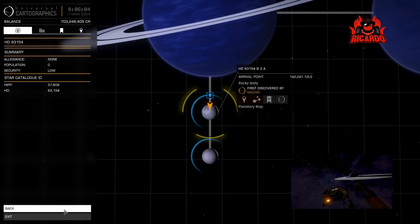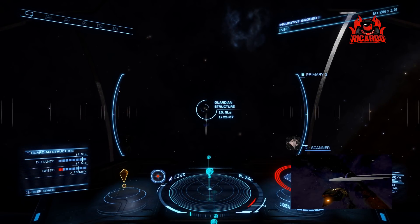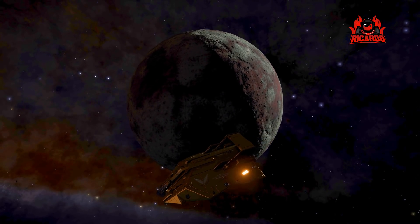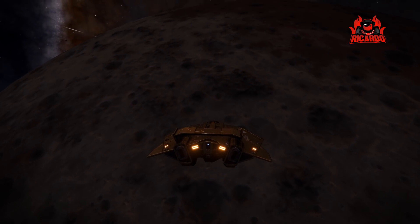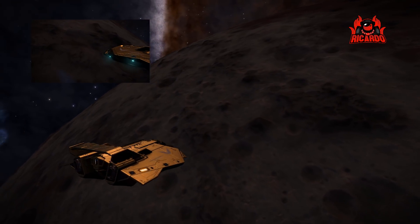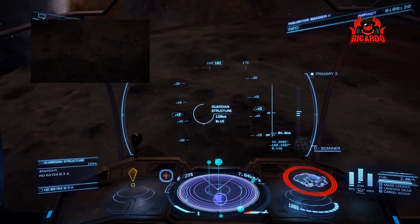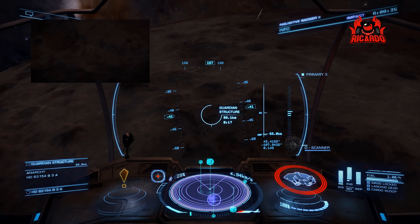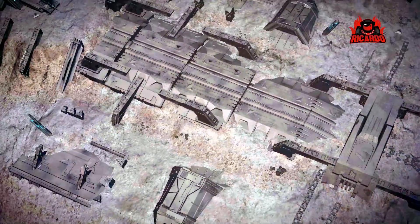Head on towards it — it's also worthwhile getting some exploration data and upping your Elite rank as well. As soon as you get close, the Guardian structure comes up on screen. On our descent down to the planet you can really see how Frontier Developments has increased the clarity — more different colors and hues, not just beige anymore. It's great.